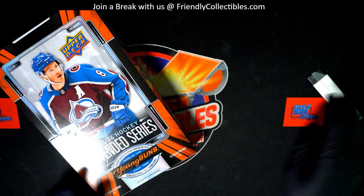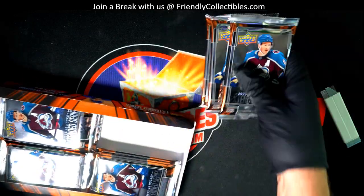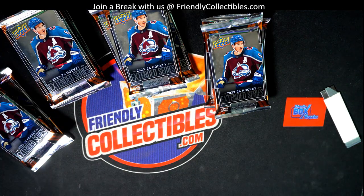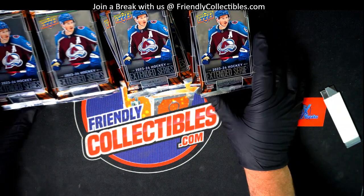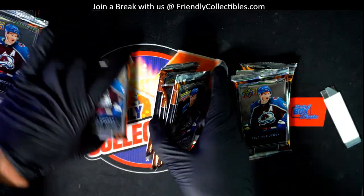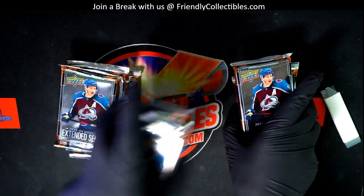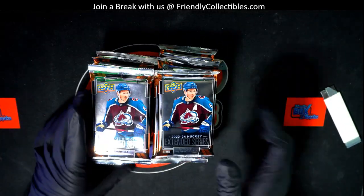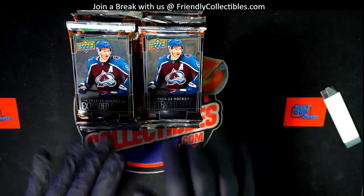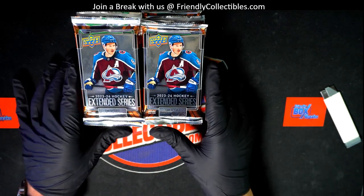Let's find that Connor Bedard. There are these inserts — Black Diamonds get super rare — a whole bunch of different things to hit. Here's a quick pack shuffle. Alright, so there we go: number one through twelve. What is it gonna be? Number three.